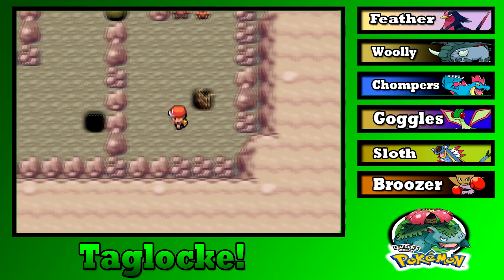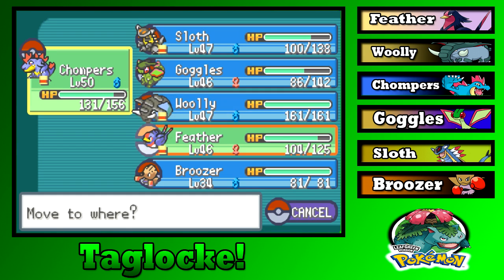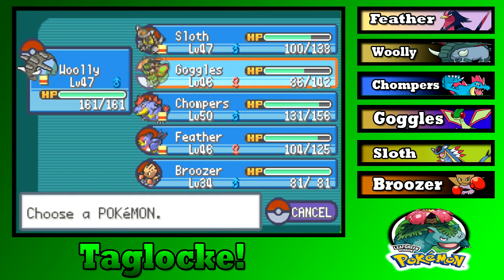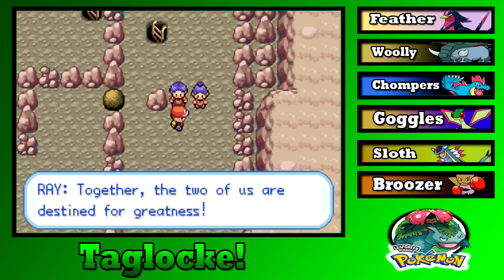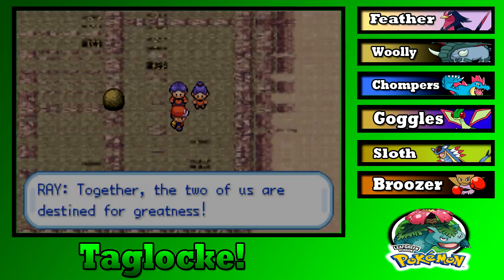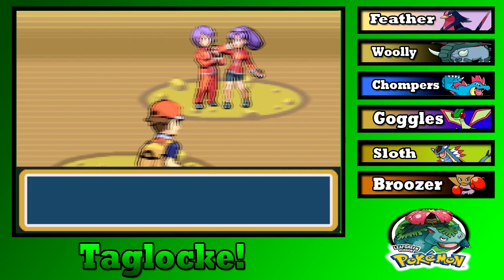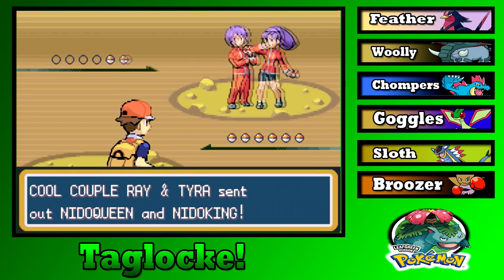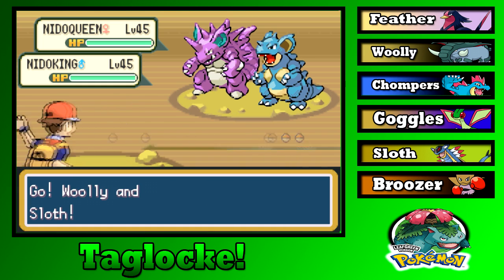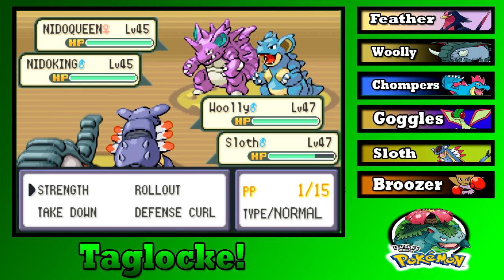Oh I see right there — a double battle! I kind of want to do this. Who are we sending in? Woolly and Sloth. If you have Water types, I'm dead. Cool Couple Rey and Tyra — with a Nido Queen and Nido King. Could have expected that. This might not go as well as I had hoped.